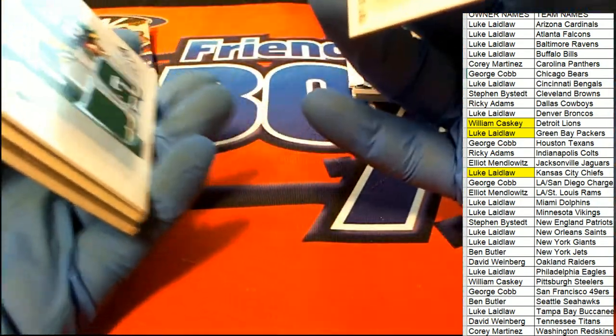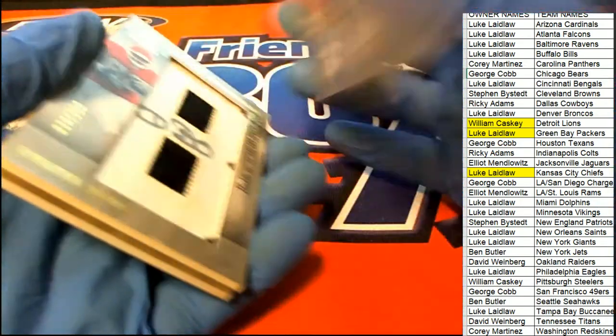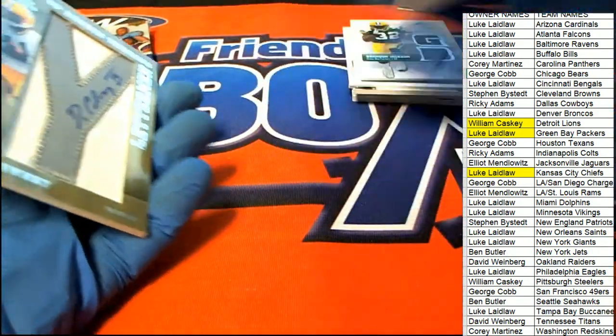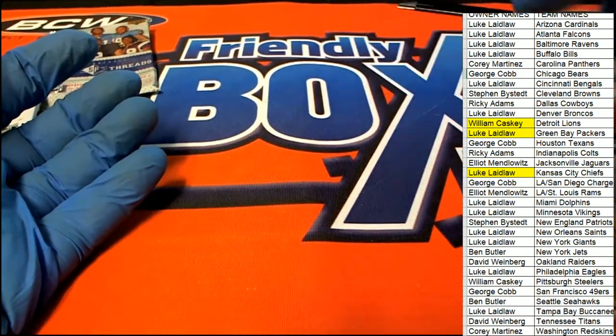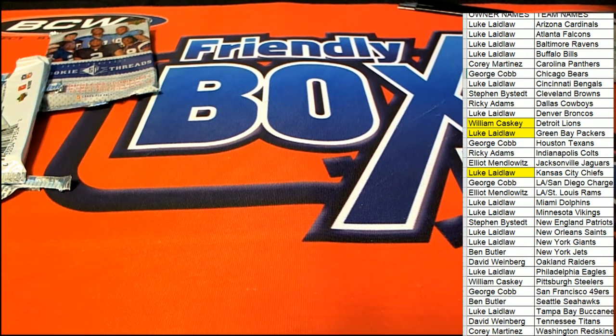Nice hit — may as well check the back of any more of these. My gosh, that changed the whole break! Great hit there for William C. The Megatron — oh, the Megatron rookie! You know, yesterday we pulled a Barry Sanders autographed helmet, a great Detroit Lions hit. Today we got the Megatron rookie.